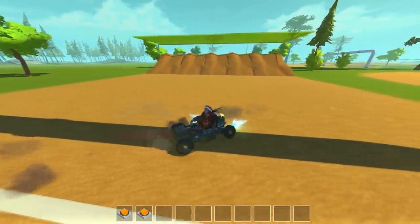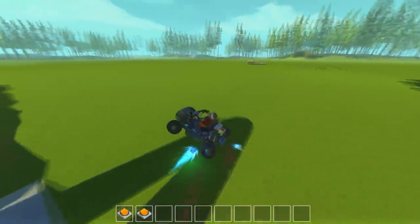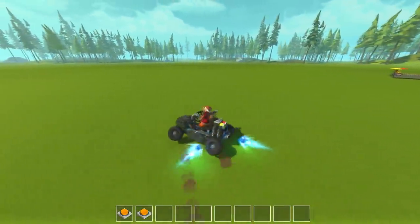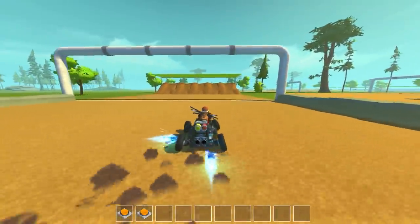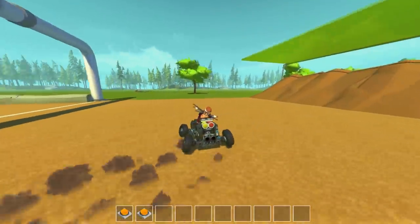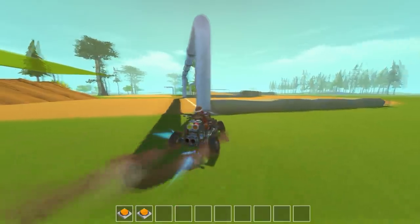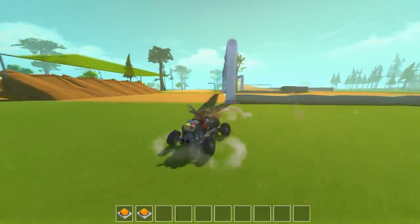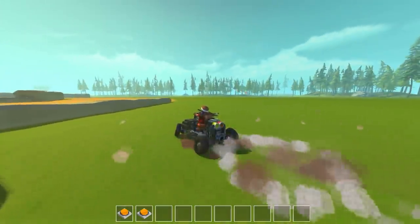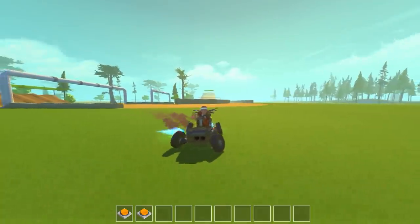If we turn and bunny hop you can see we kind of slide into the drift — a booster comes out in either direction, one forward and one sideways, to help maintain the drift. You get that Mario Kart drifting sensation as long as you continue to hold the one button. If you let go it shuts off the thrusters, and pressing one again gives you that little bunny hop which helps throw you into the drift.